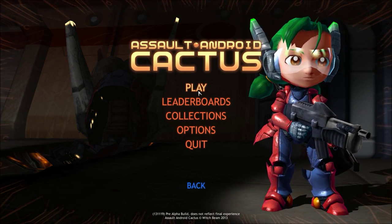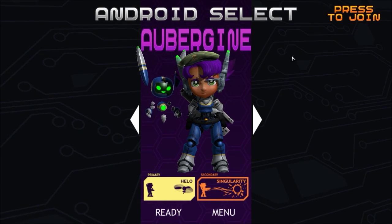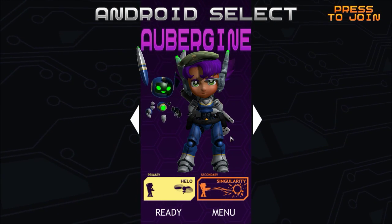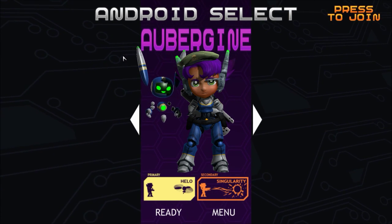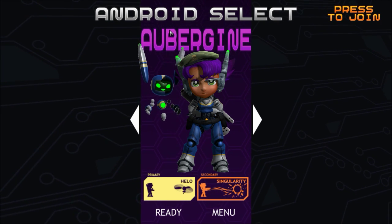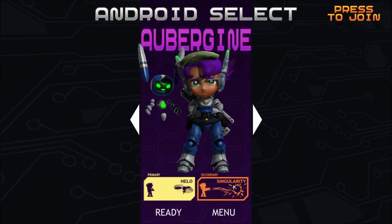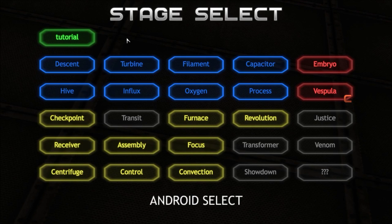Let's see all the new goodies they just released. That's right, we have a new Android, and she's looking pretty badass, especially with her beret. She has a primary which is her pet — I want to say bunny — named Hilo, and her secondary is a singularity, or a black hole. Let's see how she does.